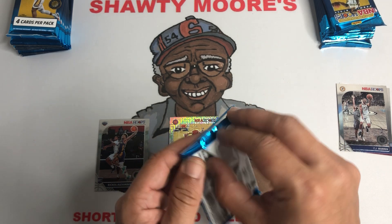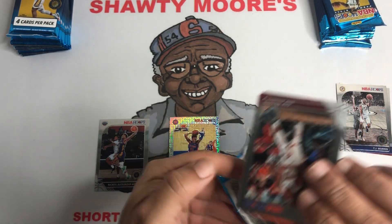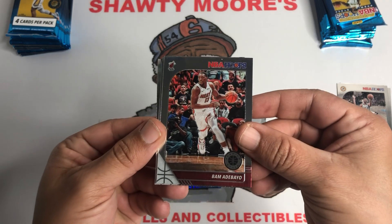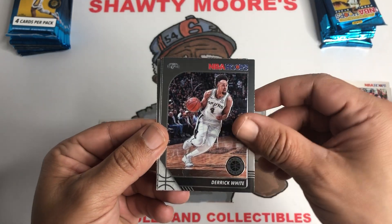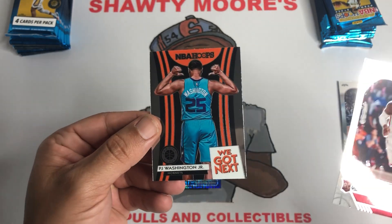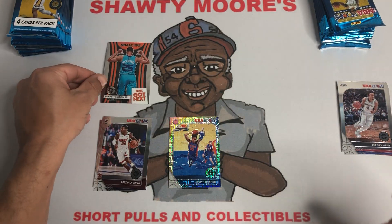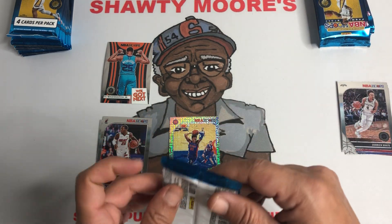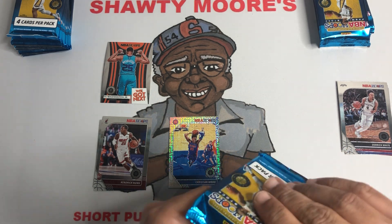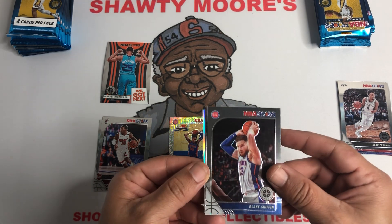Pack number two — we got a 'We Got Next' in the background. Bam! Derrick White, Spurs just had a victory today. Kendrick Nunn rookie card, and a PJ Washington 'We Got Next' insert — very cool. That's the first time I've actually gotten one of those for myself. Pulled one the other day for my brother in the blue, but this is the first one I pulled for myself in the 'We Got Next.' Don't mind me some PJ.